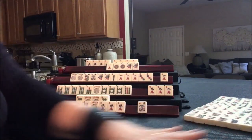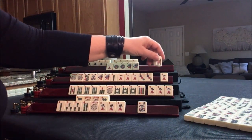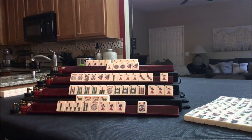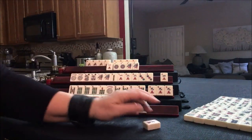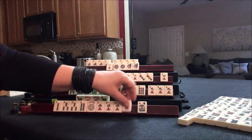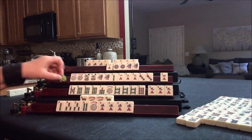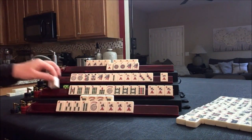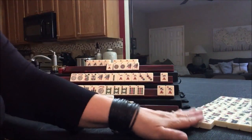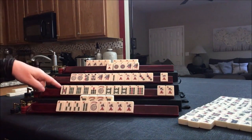Let's get rid of the seven crack. Five bam up here. Seven crack — safe discard. Let's get rid of the flower. Five crack. Flower — they need a two bam or a four bam very badly. Nine bam — look at that five through nine hand came in. Let's discard that nine crack. How many five bams are out? Two. This hand is viable.